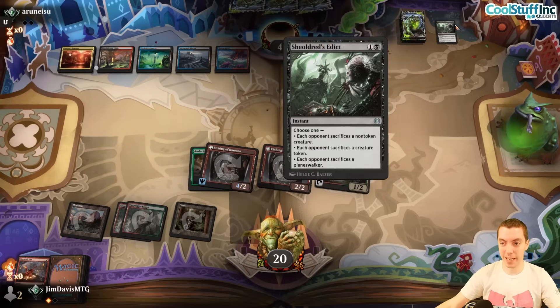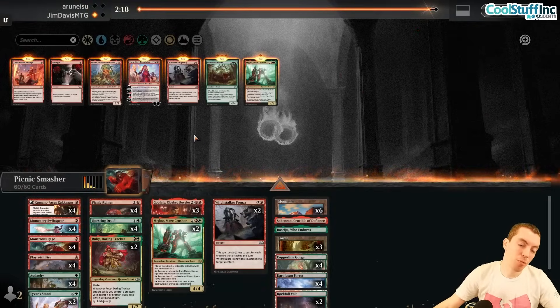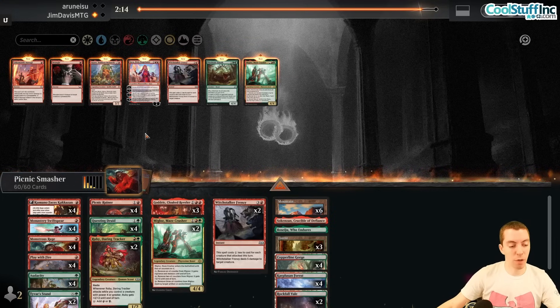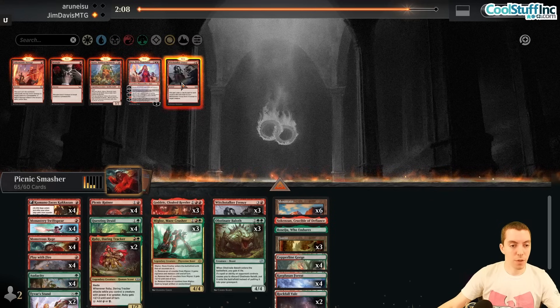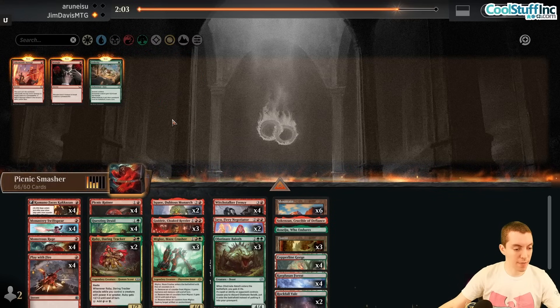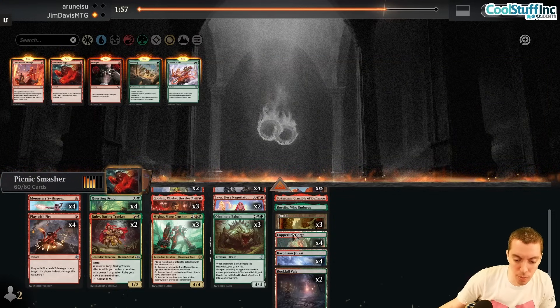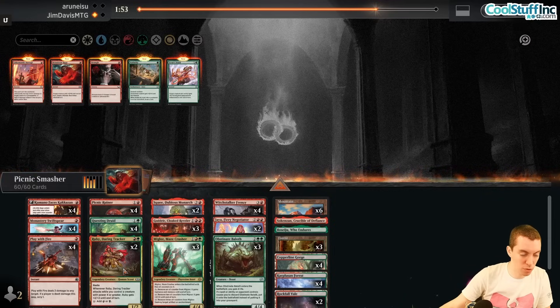Works for me — that was awesome. So for the midrange deck post-board, we want to board out of the pumpy stuff and become a bigger deck in game two. Bring in Baloths, Miglaz, Frenzies, Jayas, Squee. Cut the Audacities, Tide of Our Stand, and Monstrous Rages.